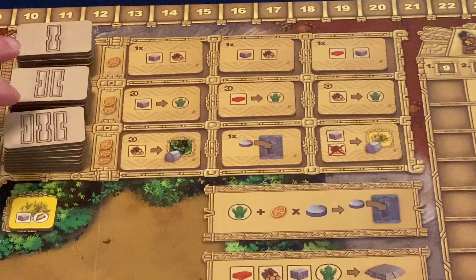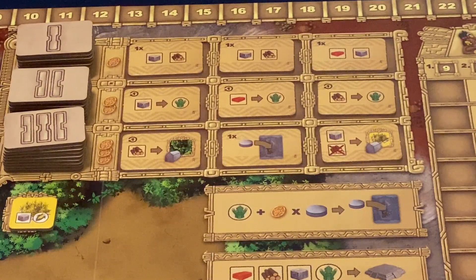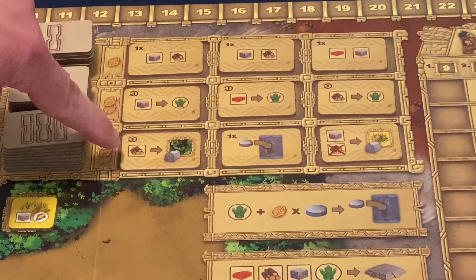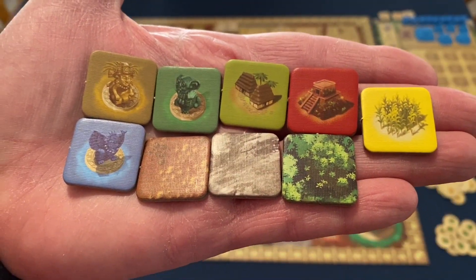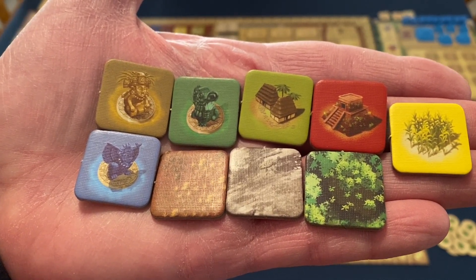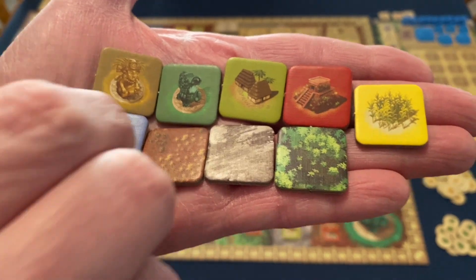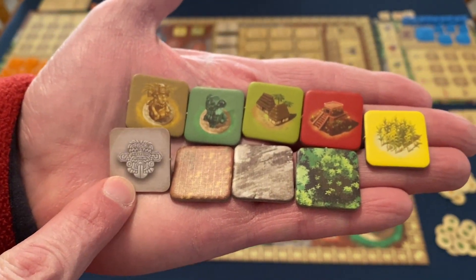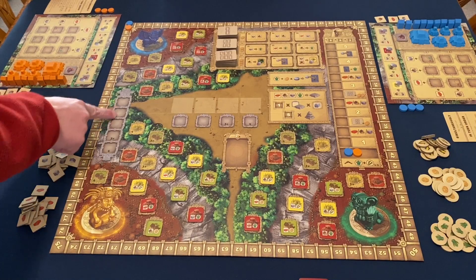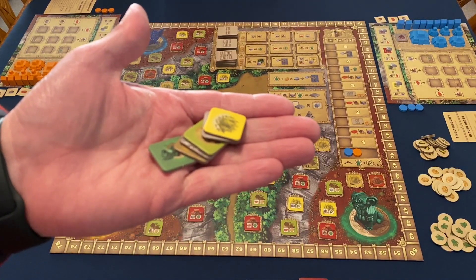For setup of the trade tiles, you'll notice they have one, two, or three on the backs of those cards. Shuffle each of those separate stacks, then place them in a three-by-three grid with level ones on top, then level twos, then level threes. The end-of-game scoring tiles — there are nine of them, each representing different regions, areas, or buildings. Shuffle these and place them on the track. In a two-player game, only place three of them; the rest go back to the box.